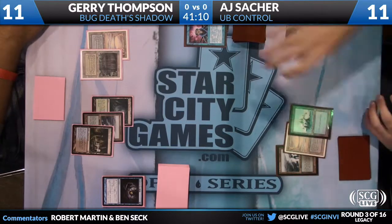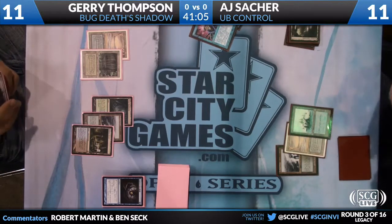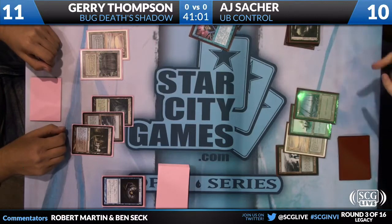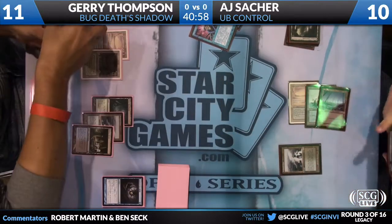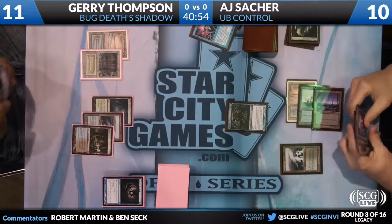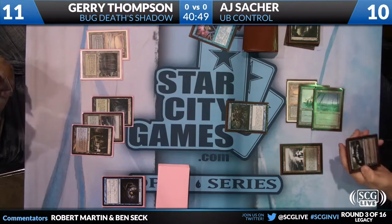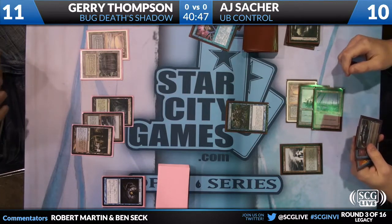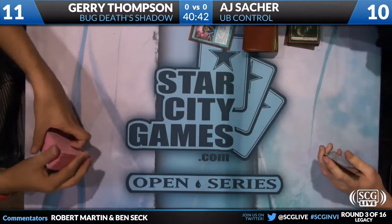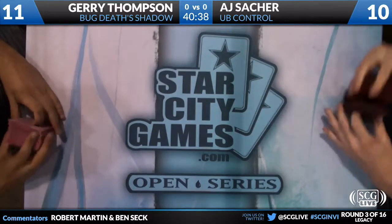AJ cracks another Fetch Land. Jerry just passed on his turn — play the land and go. We really haven't seen the namesake of the deck appear for Jerry yet, the Death's Shadow. It would only be a 2/2 right now. There's the Clique. Does he do Force of Will on the Brainstorm to get rid of the Clique? He just scoops. I think Jerry realizes that the writing's on the wall with the Jace — once the Jace hits, it's too much.